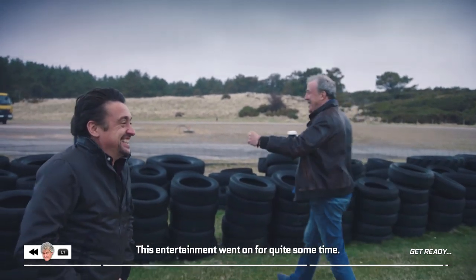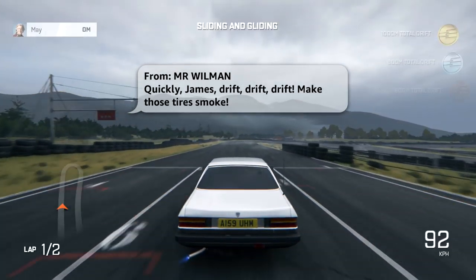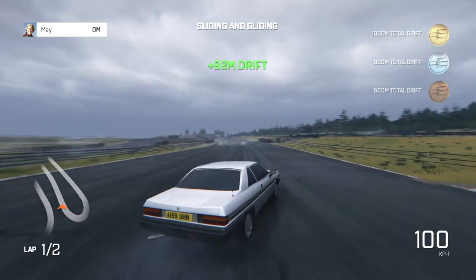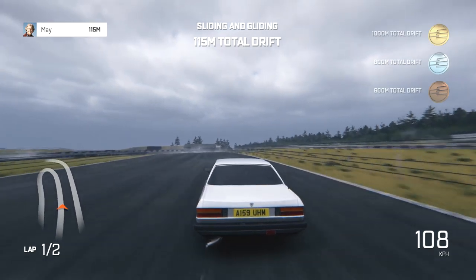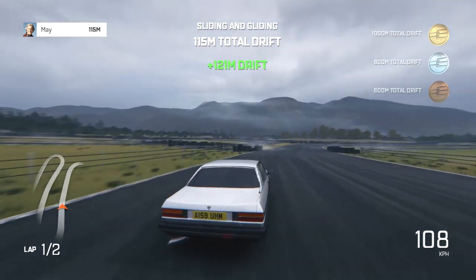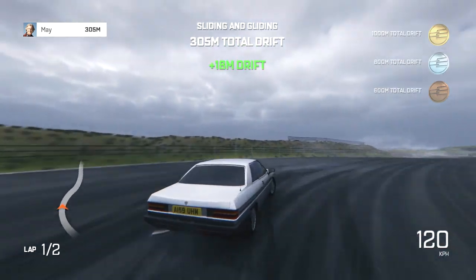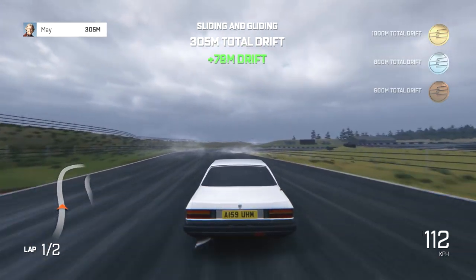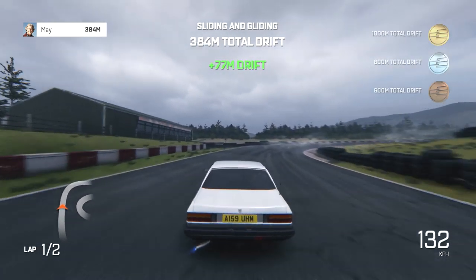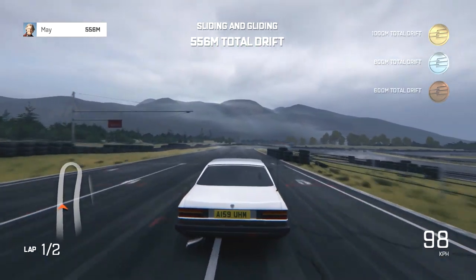This entertainment went on for quite some time. So James put plastic wheel covers on to help the front-wheel-drive car drift. Oh, solid drift — keep that speed up. Nice, there you go, forward. Let's keep the speed up. Damn, that could have been better — we actually got 500.